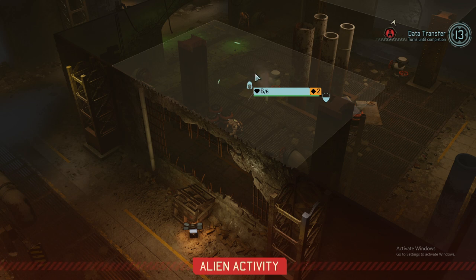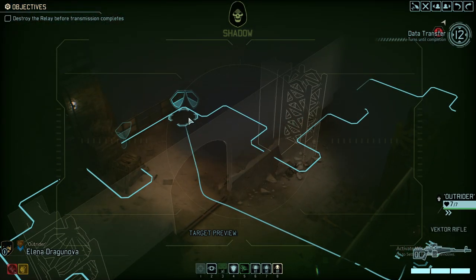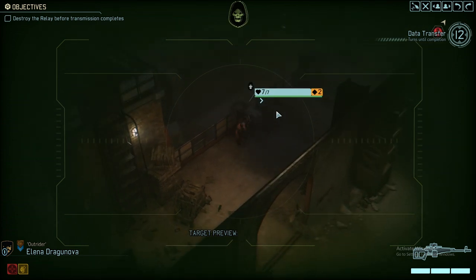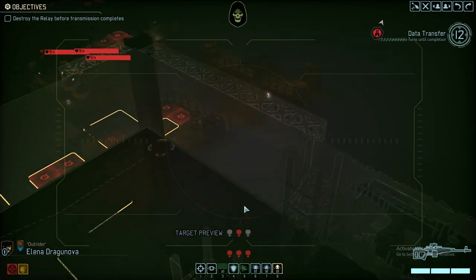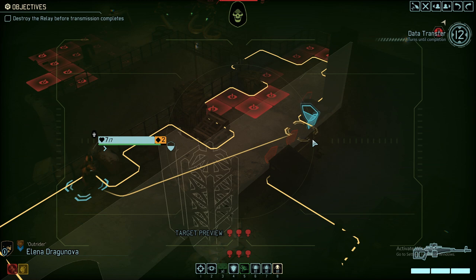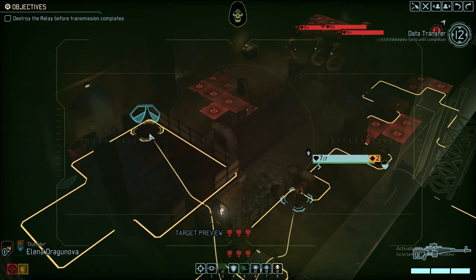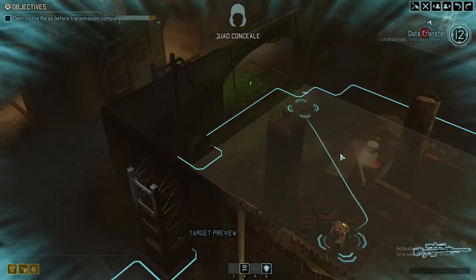We've got to stand either here, here, here, or here in order to see the target back there. Since we have only such a long timer to get out of here, I will essentially break stealth with our sniper very soon in order to already throw the evac flare. Normally you're doing stealth missions because you can infiltrate them so the baseline is really, really low. In our particular case that didn't really work out — the only reason why we did the stealth mission is because we couldn't do it a different way.